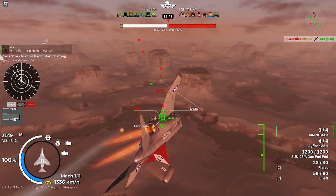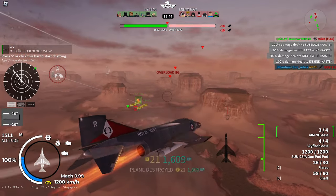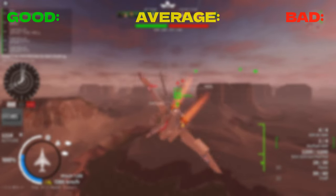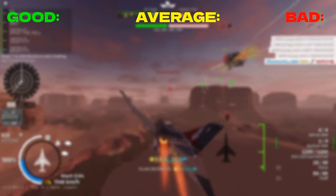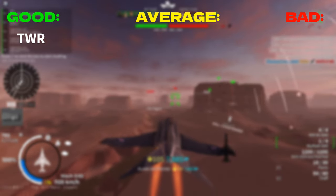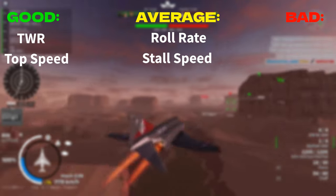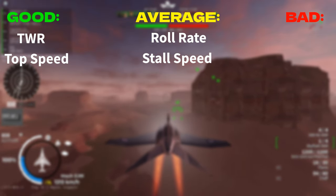The Phantom FG-1 is a British tier 6 fighter, and currently it is one of the better planes at its tier. A quick look at the stat cards tells you that the Phantom has an extremely good thrust-to-weight ratio, good top speed, an average roll rate and stall speed, and by far the most noticeable thing is the poor turn rate.